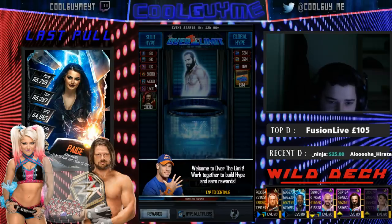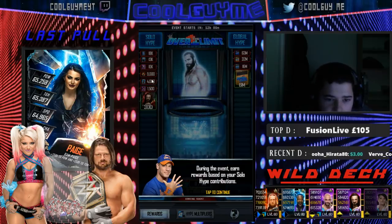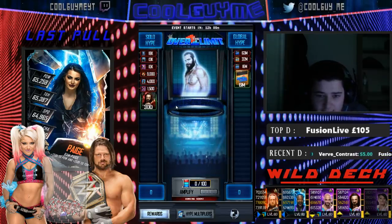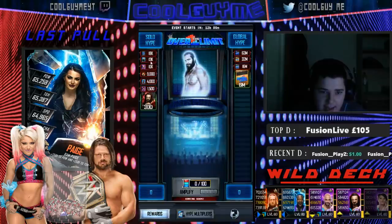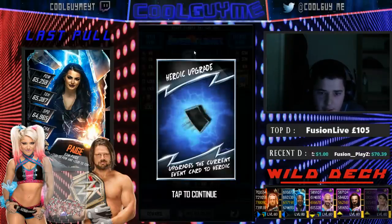I can already see a couple cards here. I can see Bobby Lashley and Braun Strowman. Why is one of them 4k and one of them 30? I want to learn for myself. So it starts in 12 hours. First card there is McIntyre. So you've got a Bobby Lashley there, and then you've got a Braun. Why is there two? I'm not complaining. Then you've got the Heroic Upgrade.